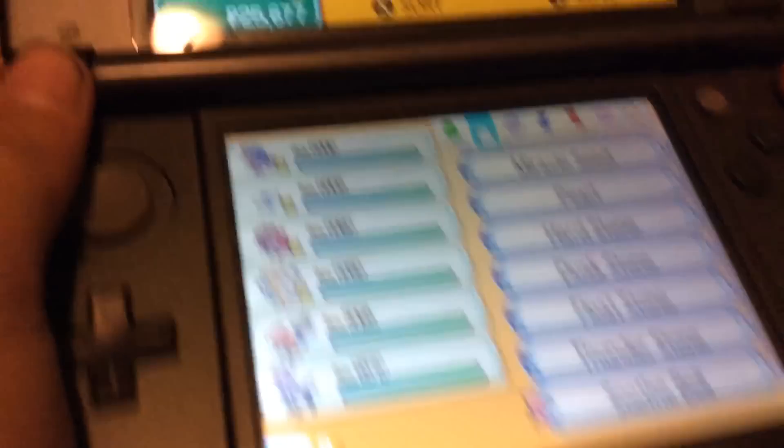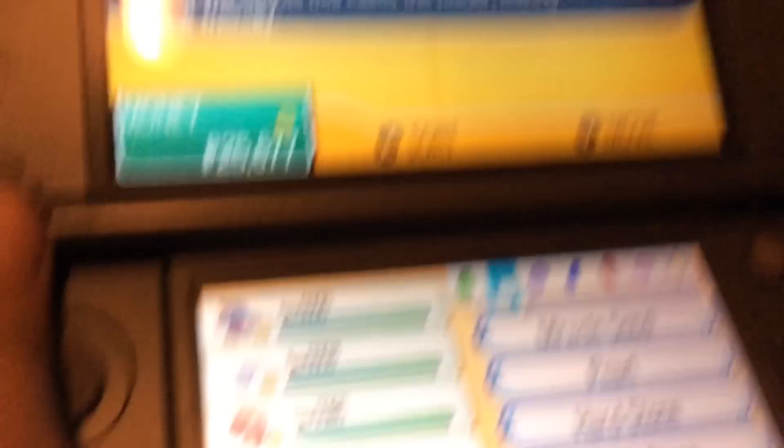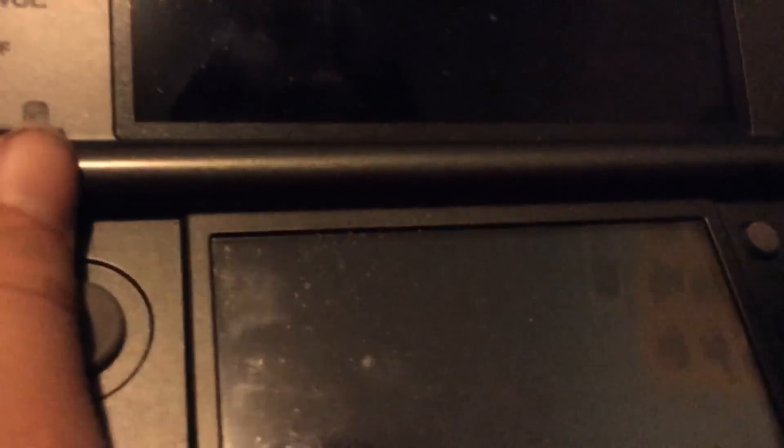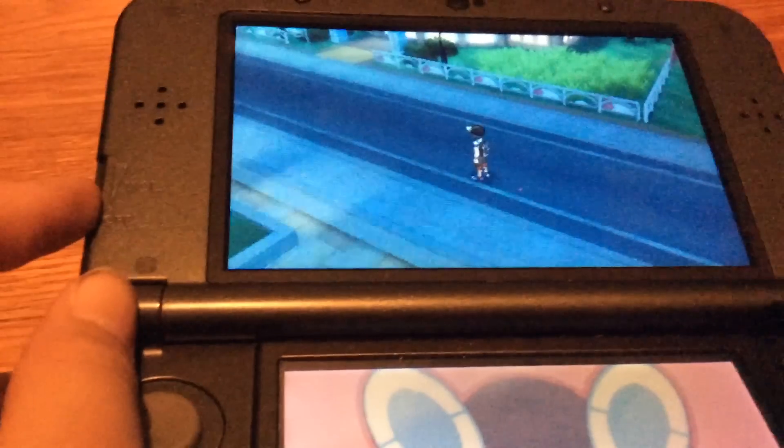This item is called a Soothe Bell, right here — Soothe Bell. You guys can read it if you want to, but it makes the Pokémon friendly. So I'm going to show you guys where to get the Soothe Bell.